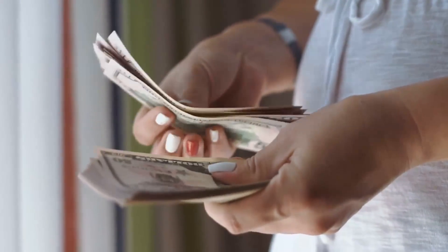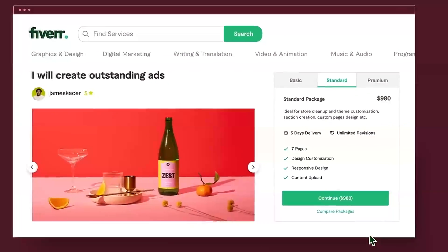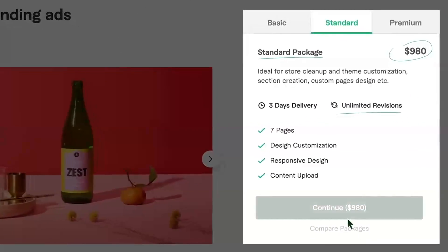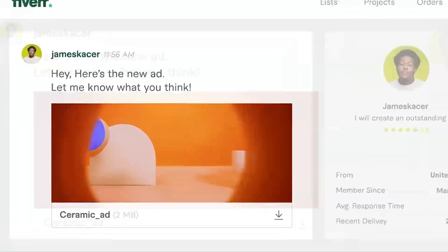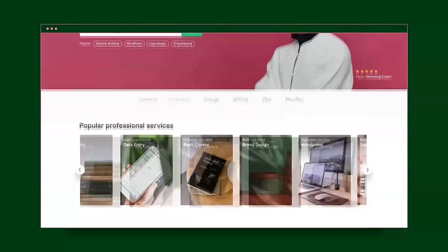Developing high-quality assets and being consistent can lead to success in selling them. The next method is freelancing, which is another avenue worth exploring. It involves doing specific requests for clients. Platforms like Fiverr and Upwork will allow you to connect with thousands of clients seeking solutions for their projects.